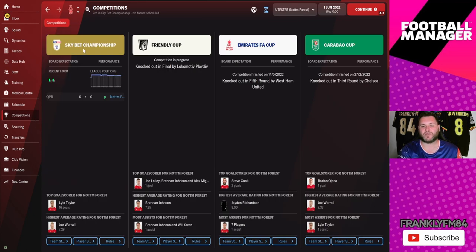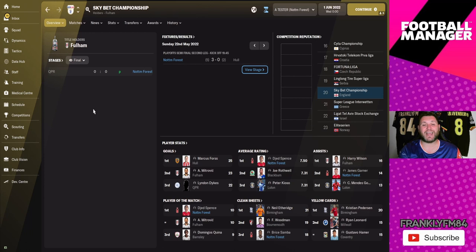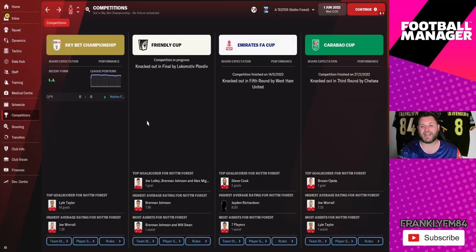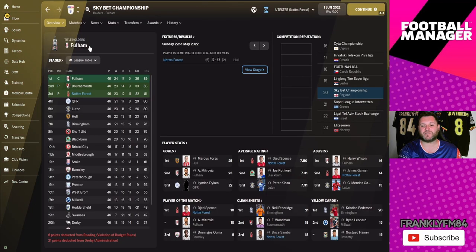Hitting the competitions tab and going to the Championship, you can see that Forest actually got promoted through the playoffs. They finished in third place. They were knocked out in the fifth round of the FA Cup by West Ham and knocked out in the third round of the Carabao Cup by Chelsea. In the Championship they finished third with 81 points from 46 games — 23 wins, 12 draws, 11 losses, and a goal difference of 32. This feels like a tactic that scores goals but also leaks goals.